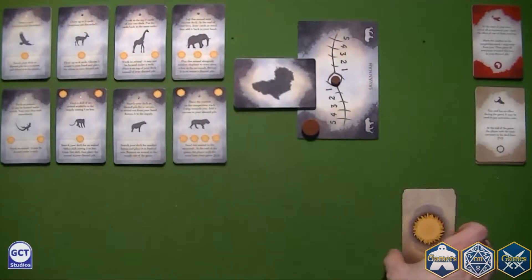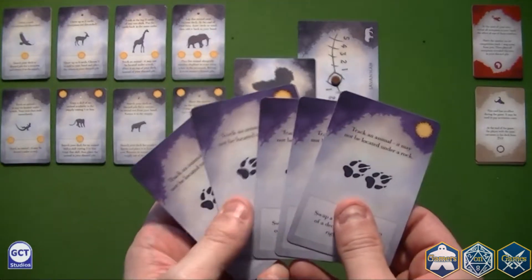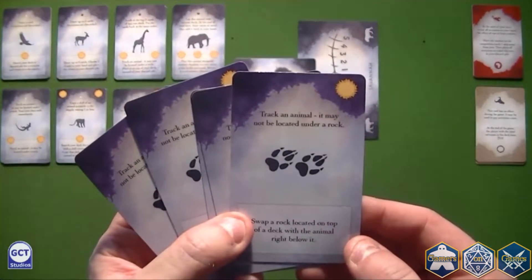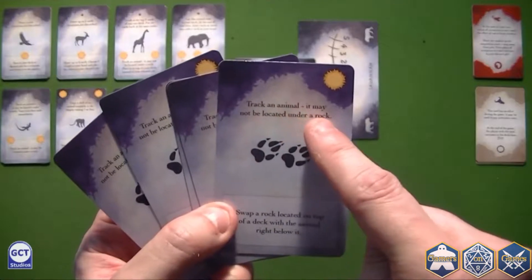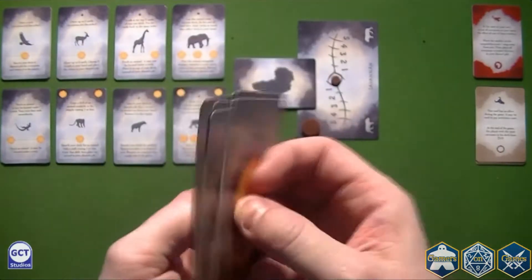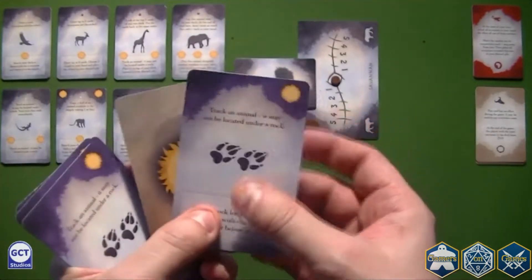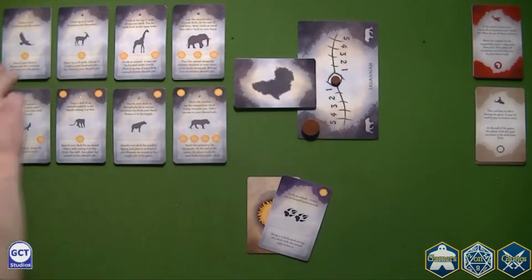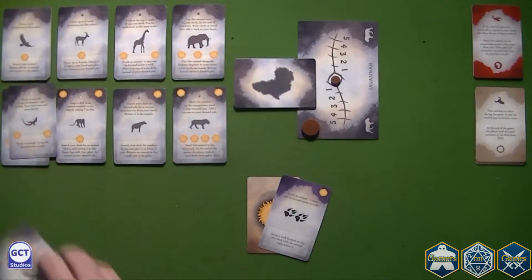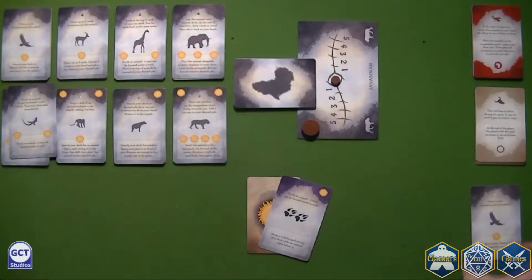Let's have a look at our starting hand. It is made up of five copies of the same card called a trail, which has a cost of one sun, and it basically allows you to track animals from the supply. The back of the card features the suns themselves, and they are used to pay for card effects. So if I want to use a trail, I'd pay a card, activate the trail, and then track an animal from the supply — for example a bird — that I would place in my discard pile. It will eventually be shuffled back into my deck, but it starts in the discard pile.